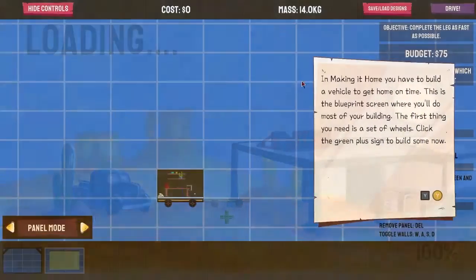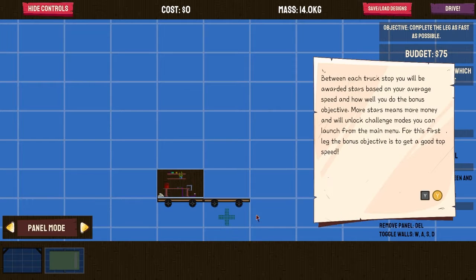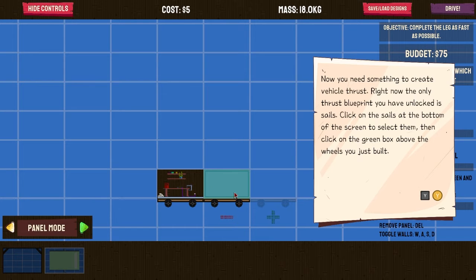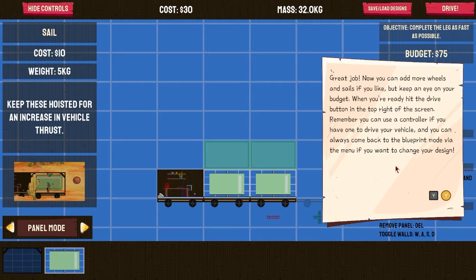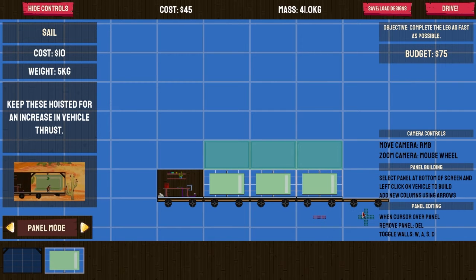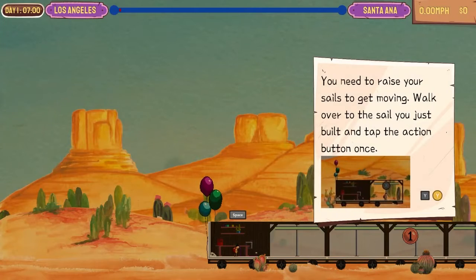There we go — you get a certain amount of money, so our budget is 75. We're gonna go ahead and add a sale — that's 15 dollars, that's 30. We'll keep adding them. 75 okay, and then we'll hit drive. Your goal is to get there as quick as possible.